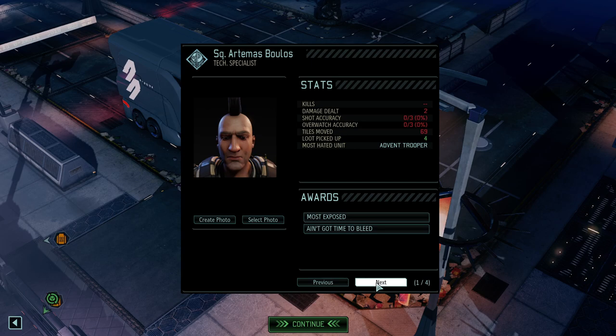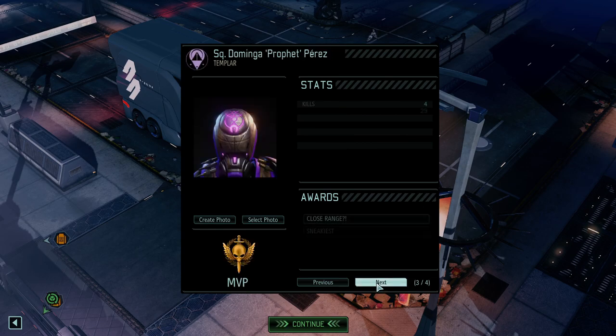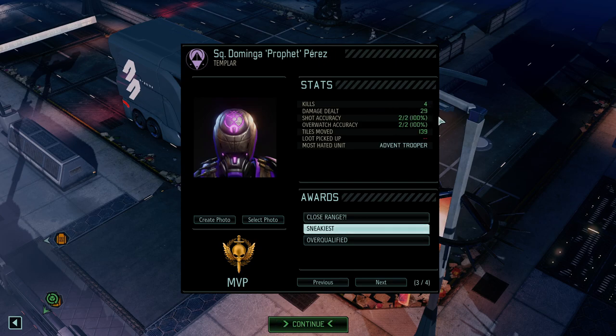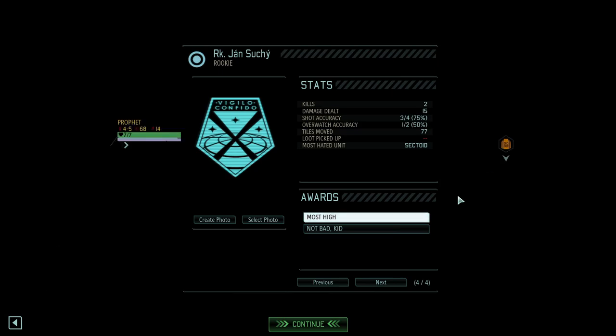Our tech specialist Artemis didn't do much — two damage with the combat protocol. Our sapper did pretty good — two kills, 20 damage. Our Templar, of course — four kills, 29 damage. And two kills, 15 damage. That couldn't have gone much better. Just that little bit of damage we took — that would have been nice to avoid, to get the flawless and get a little something something. But it wasn't to be.